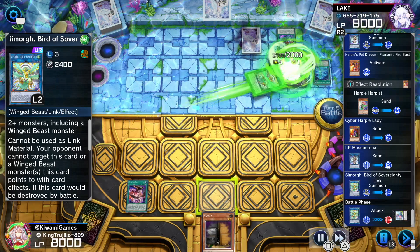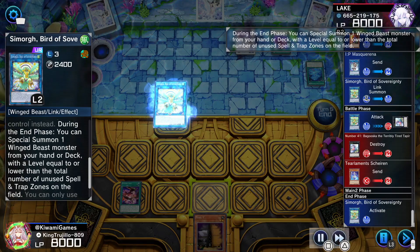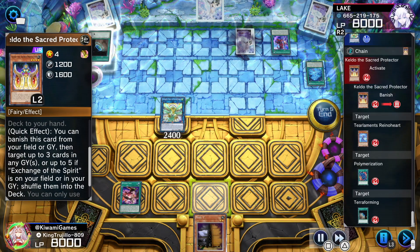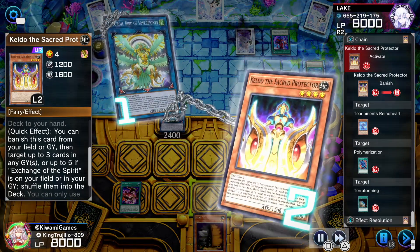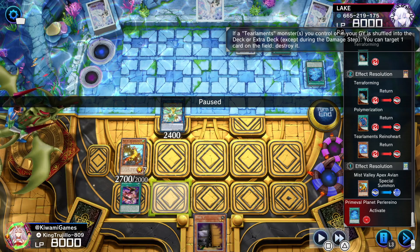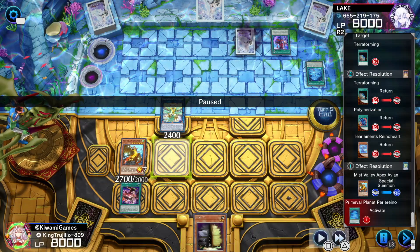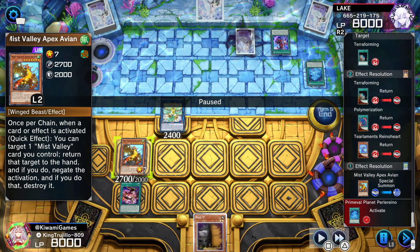We go into the Simorgh, and since it's a link monster it's not affected by Baguska, so we can spank Baguska and get him out of here. Simorgh has an effect — I can special summon any Winged Beast monster from my deck to the field at the end of the turn. He's going to activate Keldo — I don't know why he did that to send cards back — but whatever. Then I special summon Mist Valley Apex Avian. Now I know there's an infinite negate combo with this card and another Mist Valley card, but this is not that.